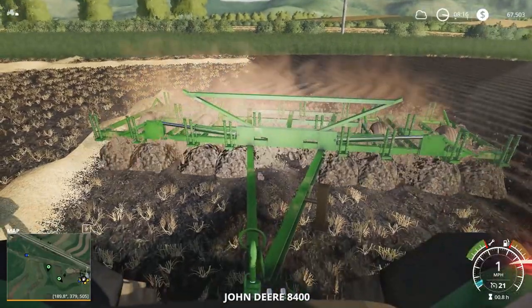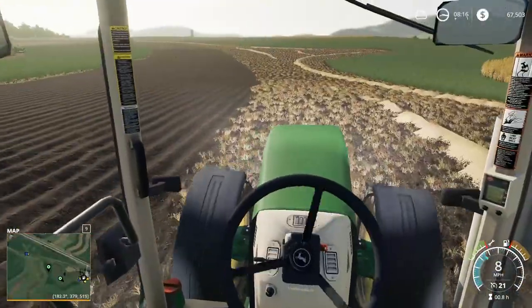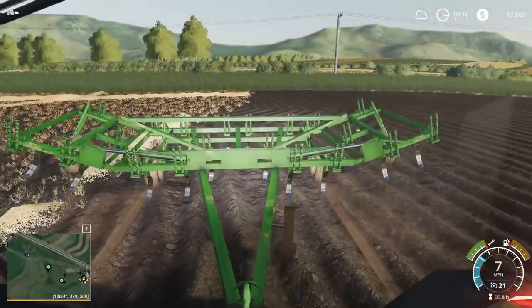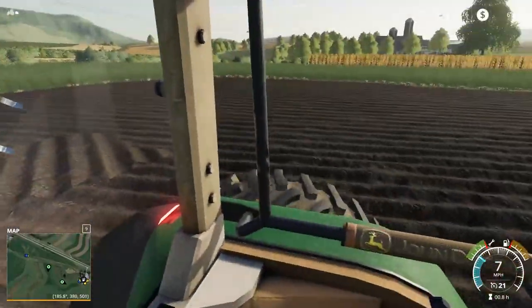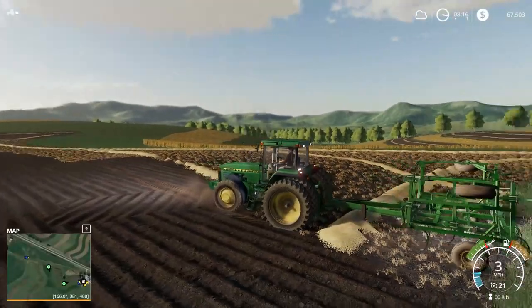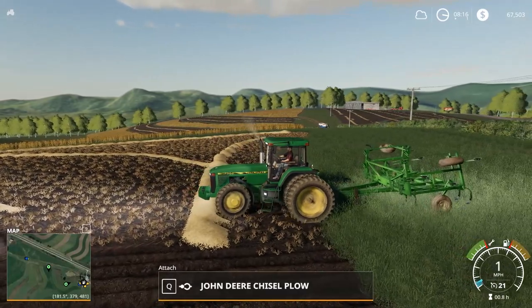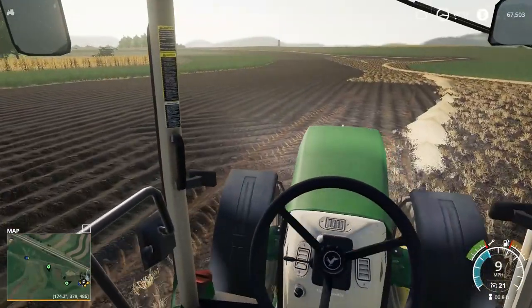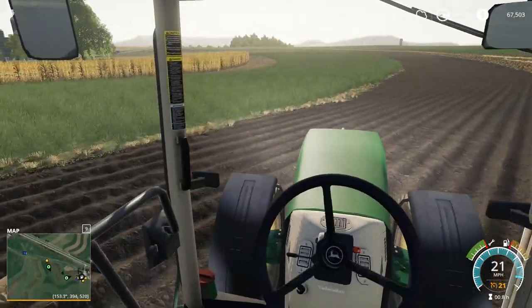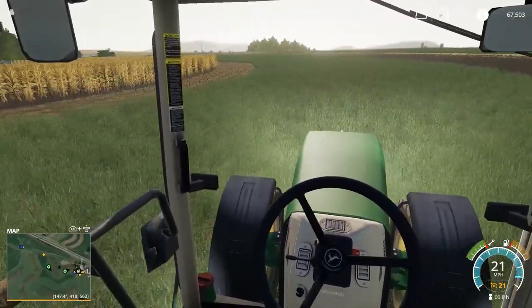He was just tilling right now so that's why the ripper's in the ground. What I'm going to have to do is fold up this chisel plow, put it off to the side for now. I was thinking, should I leave the duals on the 8400? What are you going to pull? Gravity wagons. Wouldn't hurt. Might leave them on. Keep them on? Okay. I'll keep them on for now - easier then. And we're going to be chisel plowing with this tractor later after harvest, so why not? We'll leave them on.